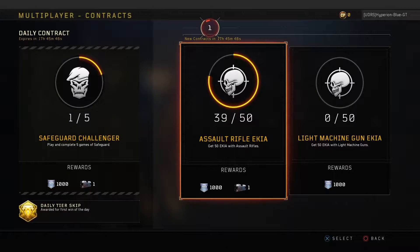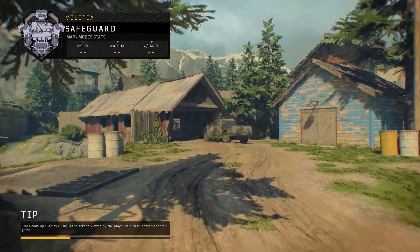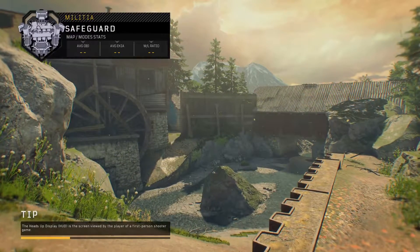Just going to check again — only 11 more kills on the assault rifle EKIA. Now looks like we're going on to the next map: Militia.